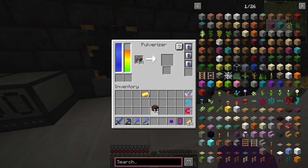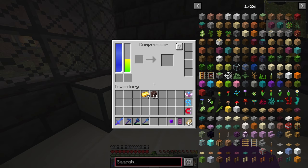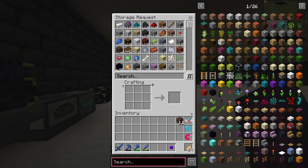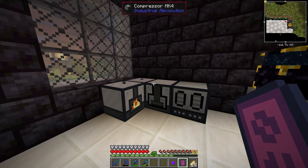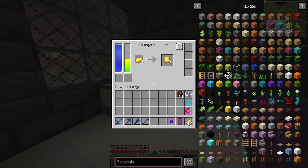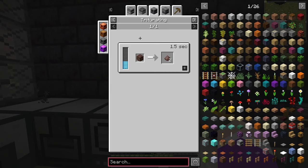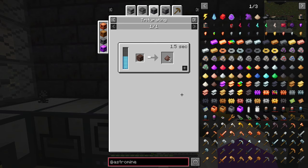We need to make the triturinator to process the ancient debris, but do we really bother grinding it down? The pulverizer doesn't work, and I need to compress these gold plates. Screw it — we'll make the triturinator thing, it's not going to go to waste anyway. We have no power — oh, because it's nighttime. Let's quickly sleep. Yeah — astromine. We want to use astromine machines.